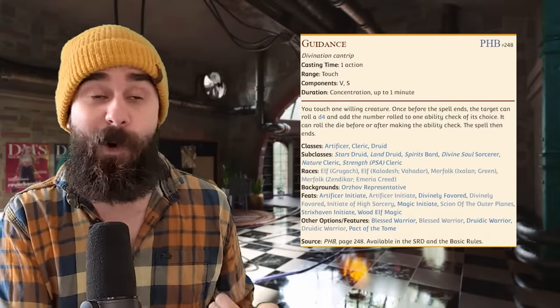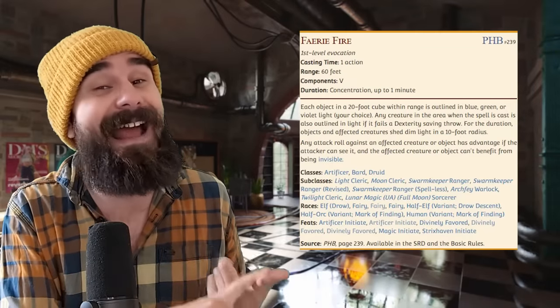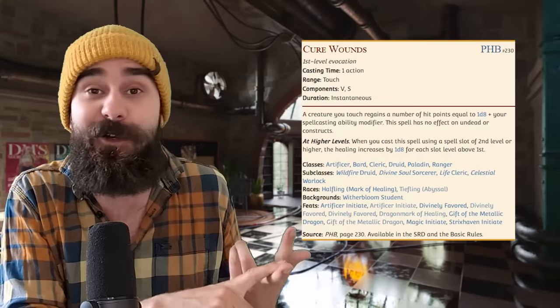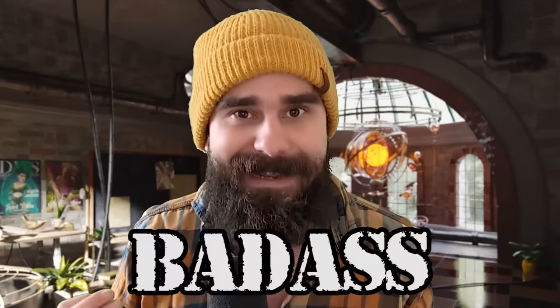But also, don't sleep on the other great Artificer spells you get from just a two-level dip. Guidance for support, Faerie Fire for advantage and sneak attack on every single hit, Cure Wounds for some good old-fashioned healing, Disguise Self for roguish infiltration. I had a player who themed their Disguise Self as those Mission Impossible face masks — technically they were using spell slots, but in-universe it was treated as all gadgetry. And it was badass.